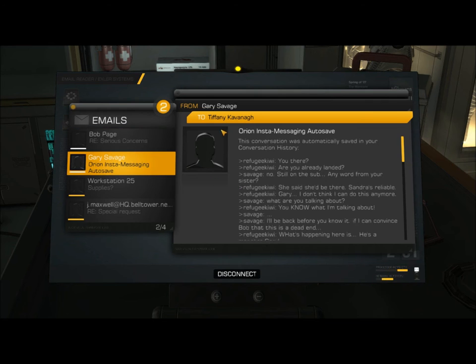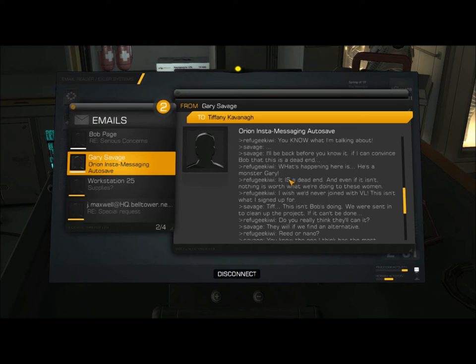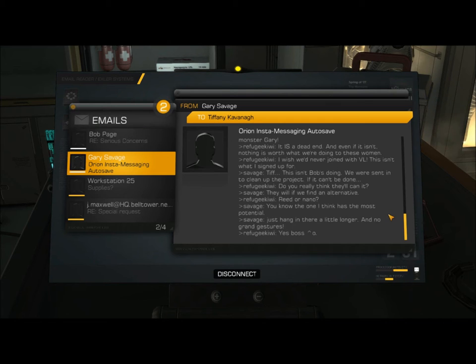From Gary Savage to Tiffany Kavanaugh — Orion Insta Messaging autosave. Refugee Kiwi: 'You there? Are you already landed?' S-Savage: 'No, still on the sub. Any word from your sister? She said she'd be there. Sandra's reliable.' 'Gary, I don't think I can do this anymore.' 'What are you talking about?' 'You know what I'm talking about.' 'I'll be back before you know it. If I can convince Bob that this is a dead end...' 'He's a monster, Gary.' 'It is a dead end, and even if it isn't, nothing is worth what we're doing to these women. I wish we'd never joined with VL. This isn't what I signed up for.' 'Tiff, this isn't Bob's doing. We were sent in to clean up the project. They will if we find an alternative — Reed or Nano? You know the one I think has the most potential. Just hang in there a little longer, and no grand gestures.' 'Yes, boss.'